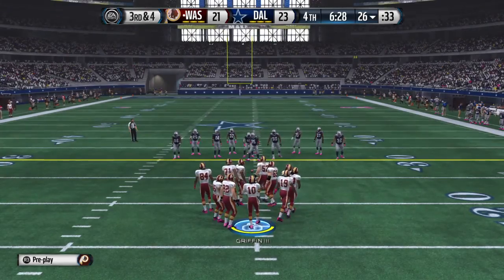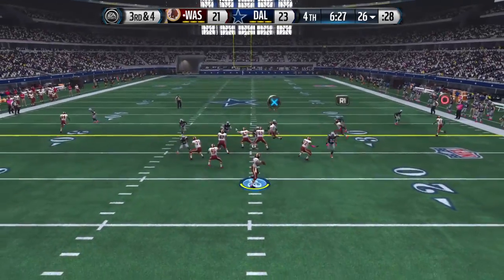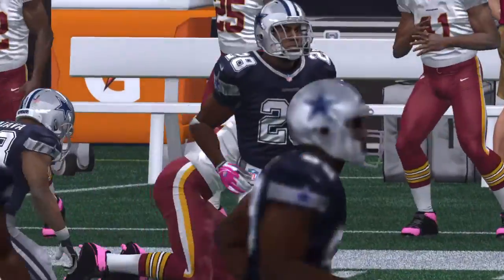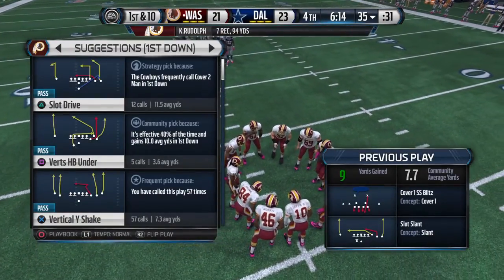Let's see what they do on this third down situation. The Cowboys come out in the nickel. Griffin in the shotgun formation. Here's Rudolph — and he's going to be tackled right around the 35-yard line. Rudolph's a big target, but he plays that tight end position like he's a wide out.